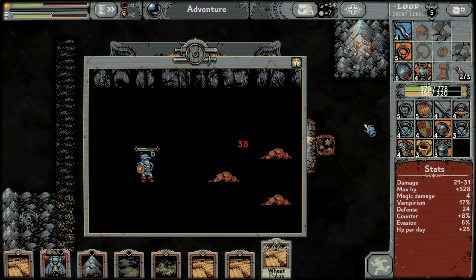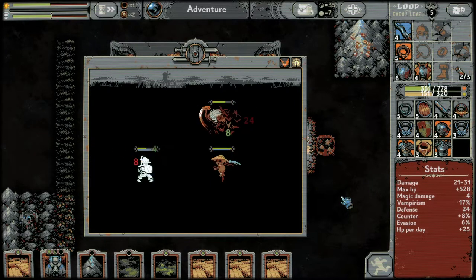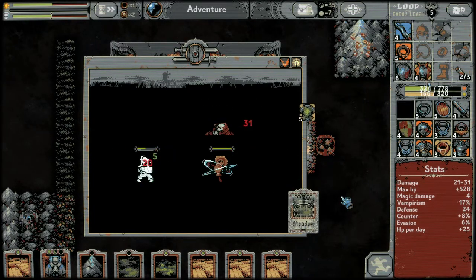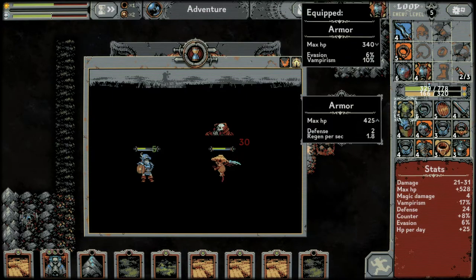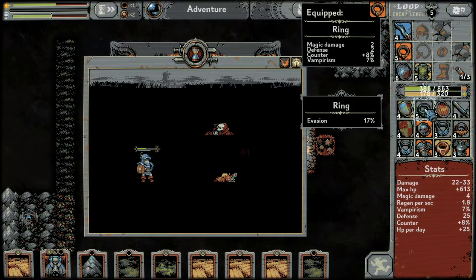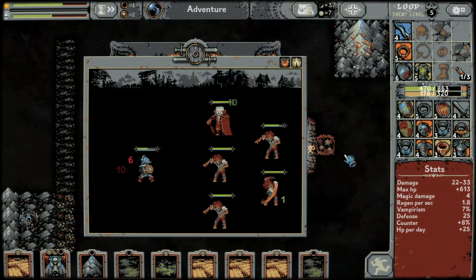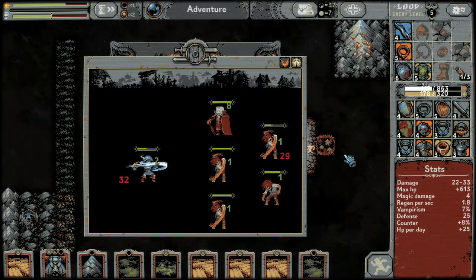We've got loads of wheat fields and no villages — how disappointing. We need to start healing though. Level five armor — let's go! 17 evasion — I think I'm happier with what we've got right now.